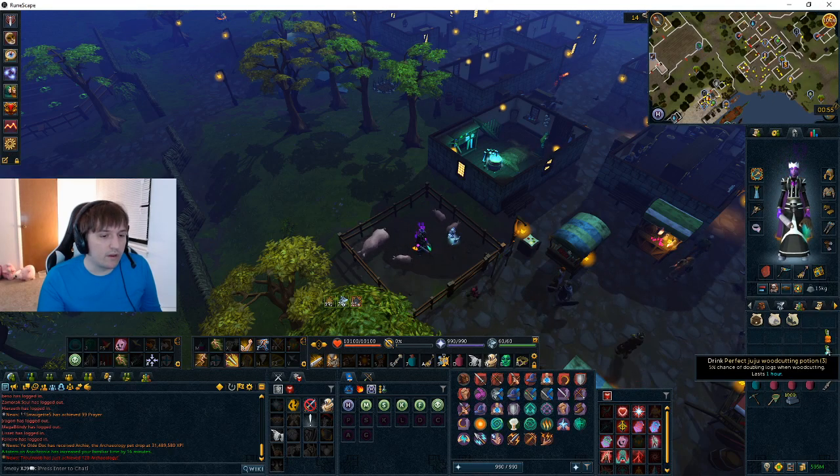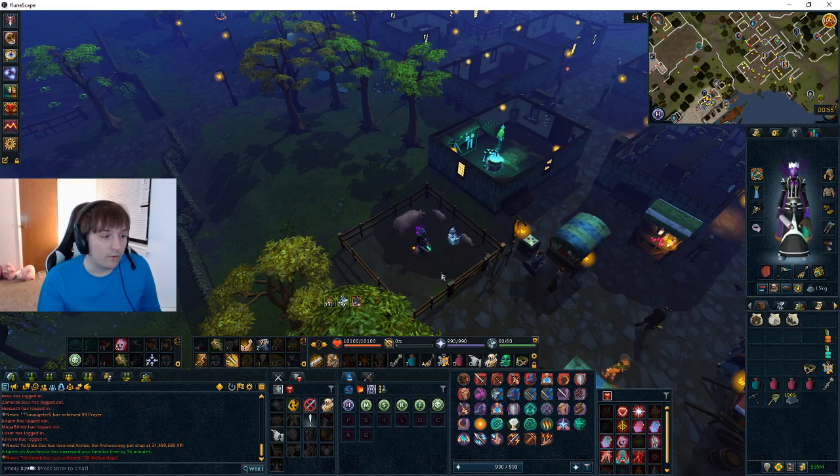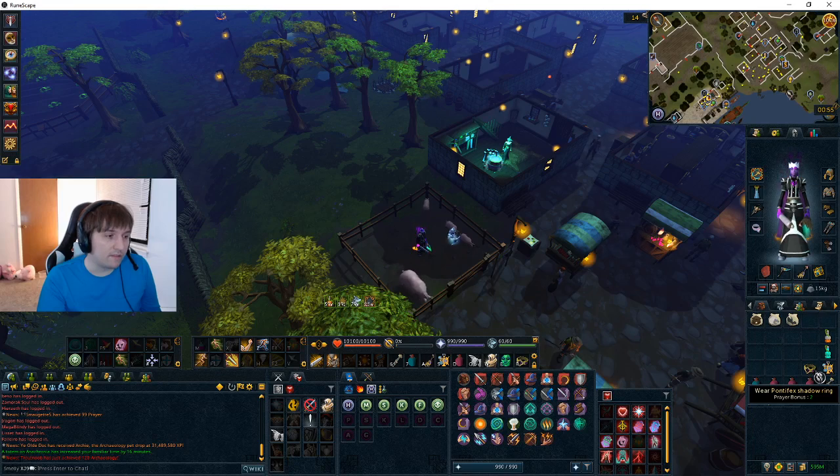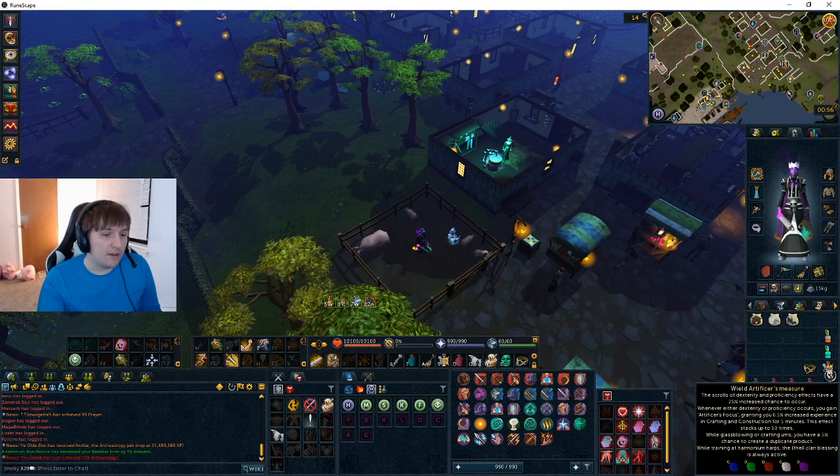Perfect juju woodcutting and perfect juju fishing potion - I'm only doing woodcutting so I won't bother drinking the fishing potion since it only matters for that node. You can just drink it for the whole hour. Pontifex Shadow Ring - I don't actually use it for the stat drain or KO resistance effect; I wear it at the end of the kill for the bigger chest loot with the Elder trove. Honestly I'm not sure the loot actually improves much, but I do it anyway.